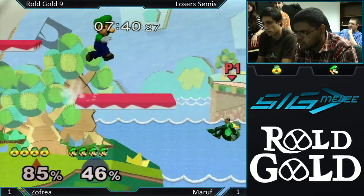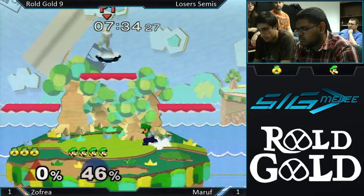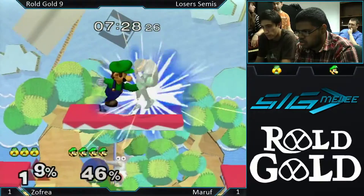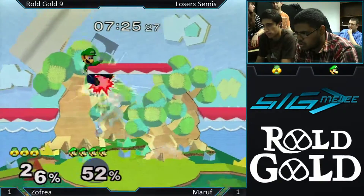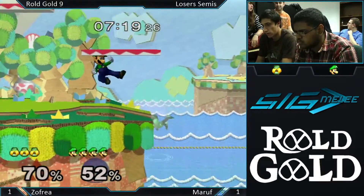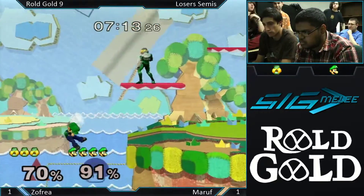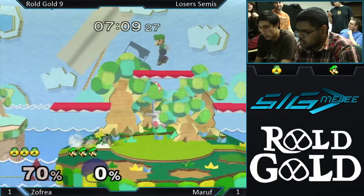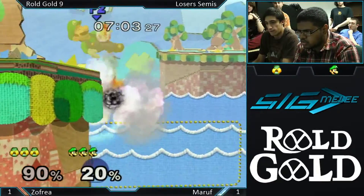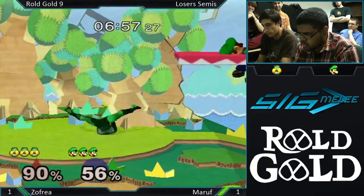Maruf likes to shield pressure with down air to nair, but he did that nair too high. Good read on that recovery. We got some good combos going. Jon was really salty last time he lost to the move — at COA6 he got on commentary and just exuded salt. He went a little too early with that back air, then dropped the edge guard and gave up a bunch of percent for it.